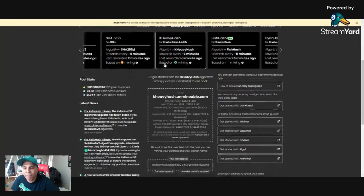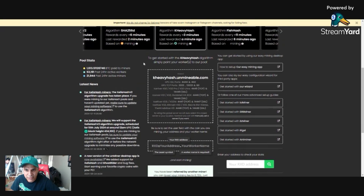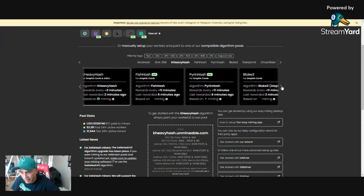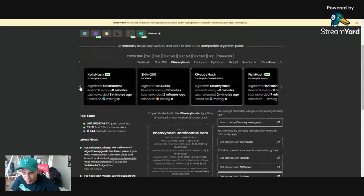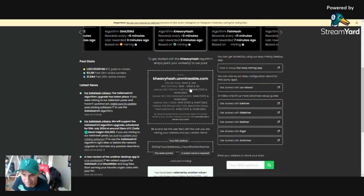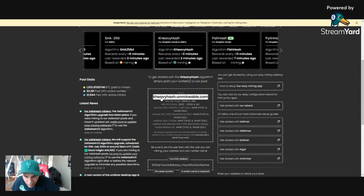Start earning Radiant now. The first thing you're going to do is pretty simple — just pay close attention. You want to get the algorithm KHeavyHash, as you can see right here. That's the one you're going to choose — not Pyrin, Blake, or RandomX. So if it's not in the right spot, look for the right one. That's the one you want to use — the KHeavyHash algorithm. Click on it.